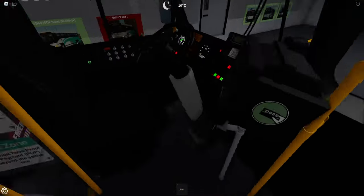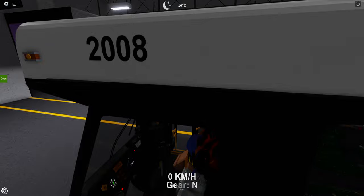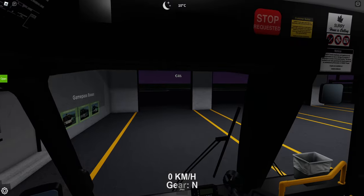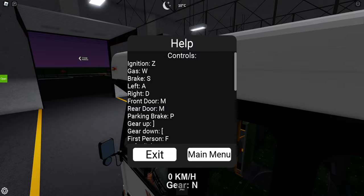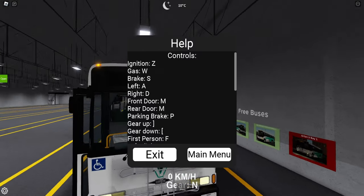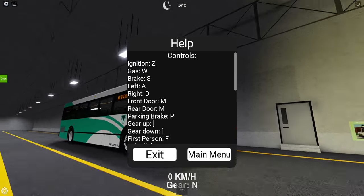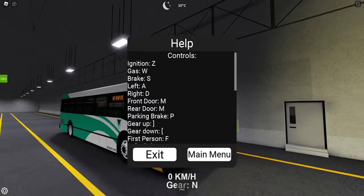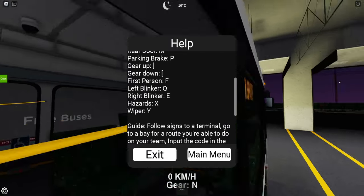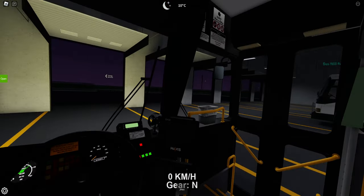I'm going to go ahead and hop in here, just go into the seat. You can close this little menu and open it back up — we'll explain what that is in a second. The controls are in the bottom left. Z is for your ignition, so go ahead and turn that on. You can press M to close and open your door — go ahead and close it. This one only has one door on it, and it is fired up. If you're trying to go into first person and it's not working, just press F and then you're in this screen.